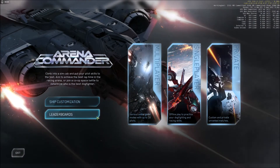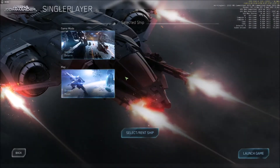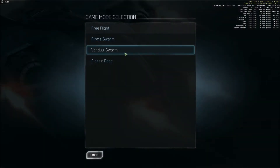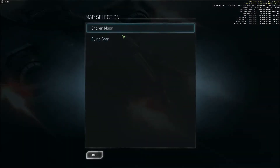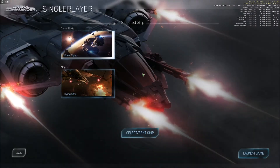You can go to single player mode and then pick free flight out of all the game modes. You've got a choice of two maps: Broken Moon or Dying Star. They just look a bit different but functionally they're the same. You've also got the option of selecting or renting ships, then you can launch into that level and play with your controls to become familiar with how the ships fly. That's useful for learning the basics.